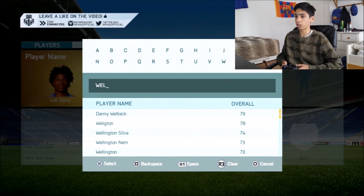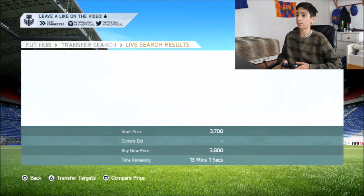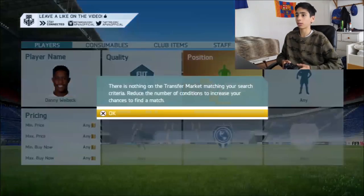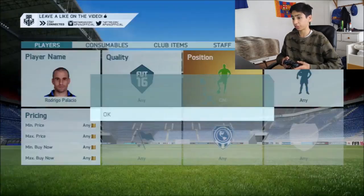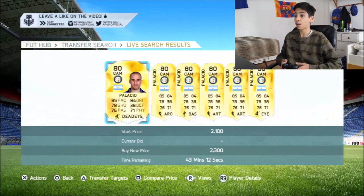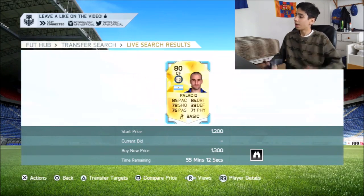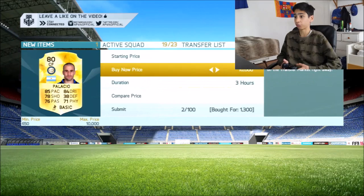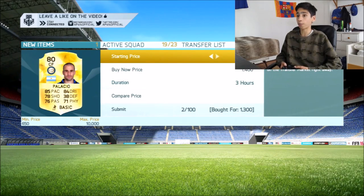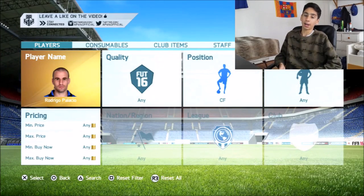I want to get these methods out for you guys as it's very important to make some quick coins whilst Team of the Season is out. Palacio is another brilliant one to do it with — 2.3k, probably a deal. Then there's the centre forward at 1.3k — I might even pick that one up. These methods are absolutely crazy. 1.3k for Menez in the centre forward position. Look at these converted players — just write them down on a piece of paper and make a note. Jeremy Menez and also Sadio Mane are others to add to your list.